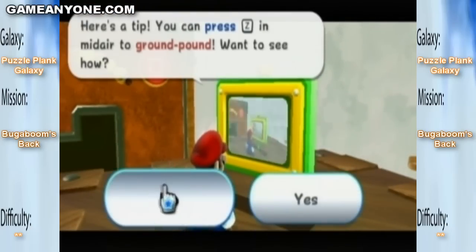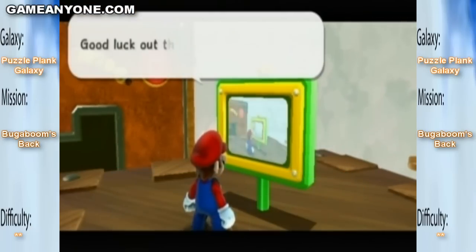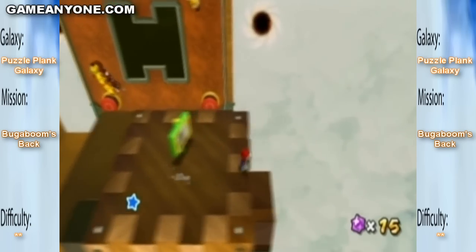Here's a tip. You can press Z to do a ground pound. Want to see how? No thanks. You know, I've played lots of Mario games. I know how to ground pound.